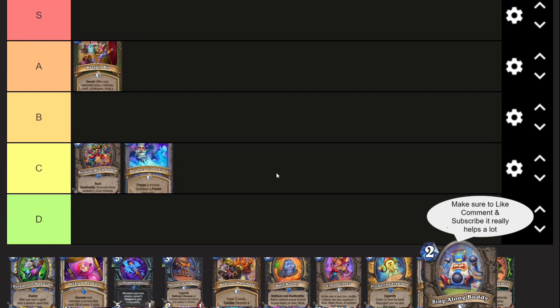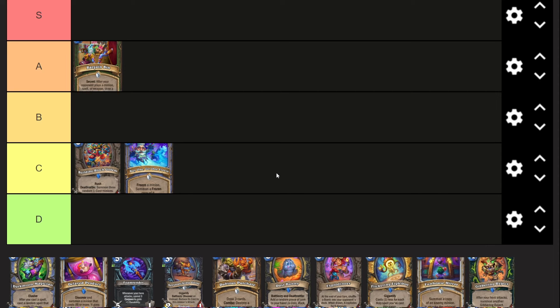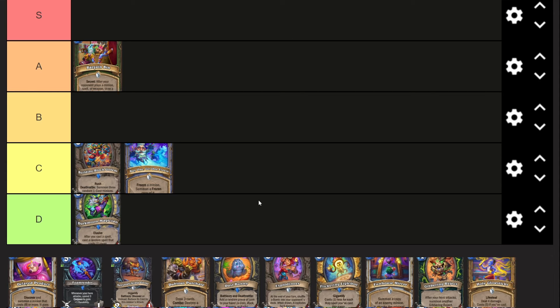Buy One Get One Freeze I think is a C tier card. It's three mana: freeze a minion, summon a copy of it. The issue is it's just worse than Reverberations and worse than Molten Reflection. Reverberations being a shadow spell is pretty big for Wisdom of Norgannon to draw, and it's worse than Molten Reflection because you can't discount it with Hot Streak. So it's just not that great a card.